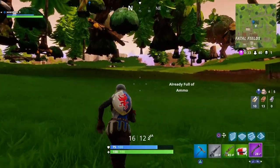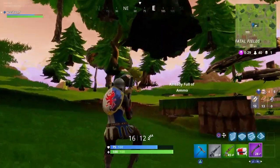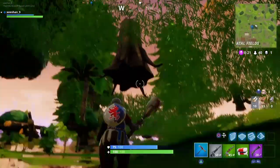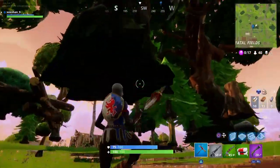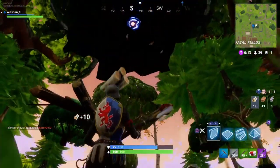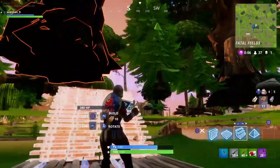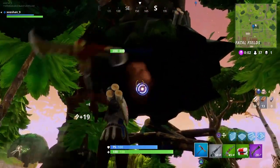If you do it correctly, there you go — you will be inside the glitch spot and you can kill anyone from here. You can stay inside as long as you want, but the storm can still kill you. So many people ask whether the storm is going to kill you — yes, the storm is going to kill you. One more important thing: I'm not recommending you do this glitch. Stay away — now you know there's a glitch there, so you'll notice if someone is killing you from that spot and you can be safe.